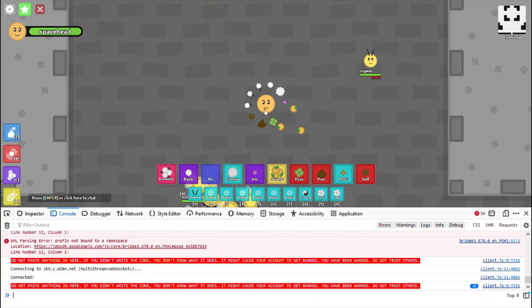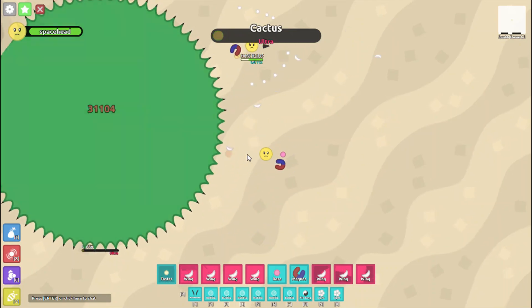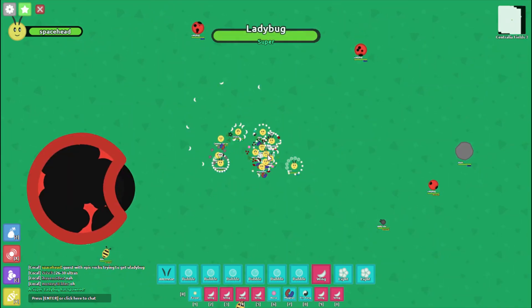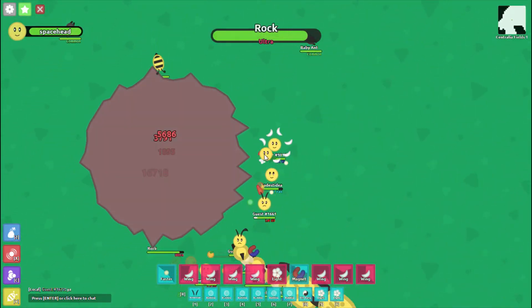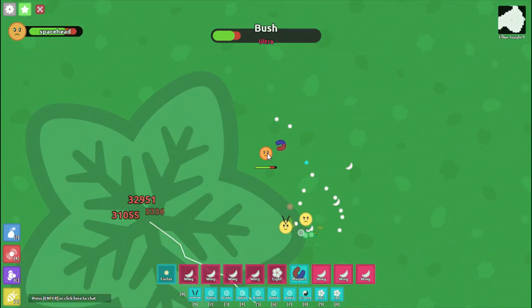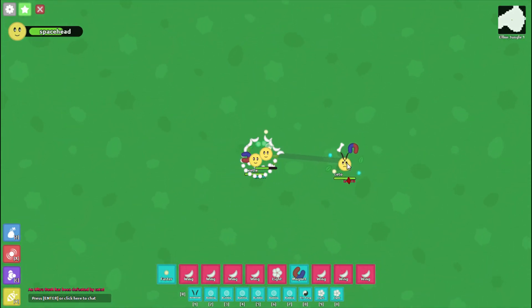To do it, you don't need the console or some really weird build or anything like that. First, just kill an ultra-mob as usual. After that, the next step depends on what ultra you're farming. If your spawn is Centralia and you're farming ultra-ladybug or ultra-rock, or if you have the jungle spawn and you're farming ultra-bush, portal cycling is not worth it and you should just do normal cycling.